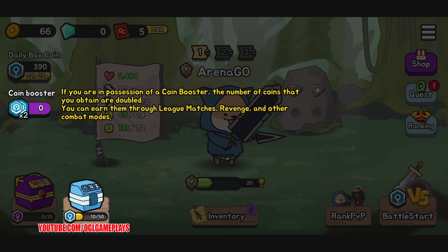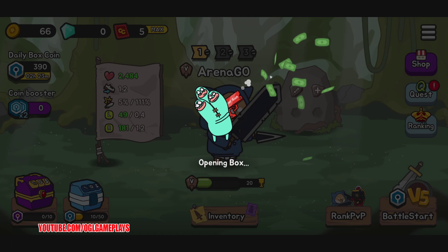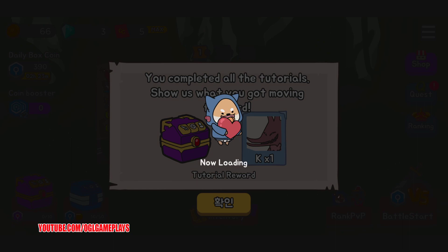Coins used to open boxes are obtained through victories and are slowly generated over time. If you have a coin booster, the number of coins you obtain are doubled. You can earn them through league matches, revenge, and order combat modes. When a certain number of coins accumulate, you'll obtain a box containing various equipment, gold, and diamonds.